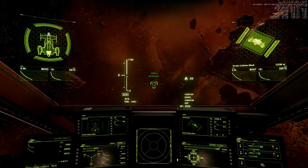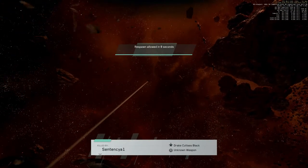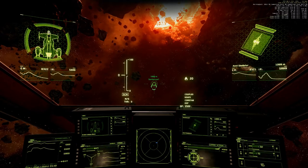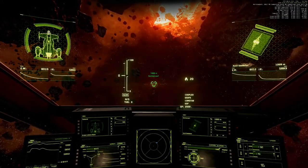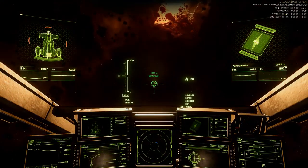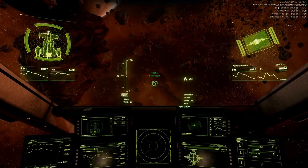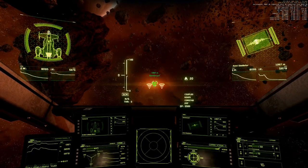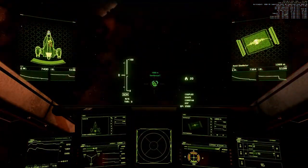Now 3.4 missiles — time for torpedoes. Shooting one size 5 torpedo. Shields 23 front side, stern at maximum. Now two size 5 torpedoes, locking on, firing. Shields one side down, stern at maximum. We have a red spot somewhere.